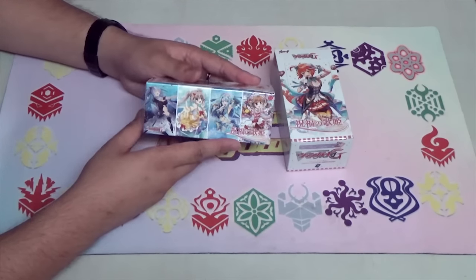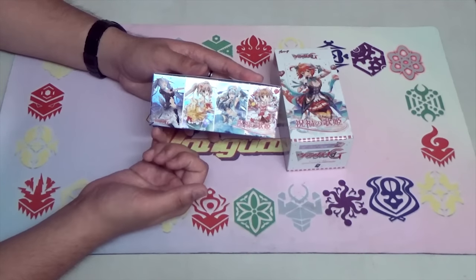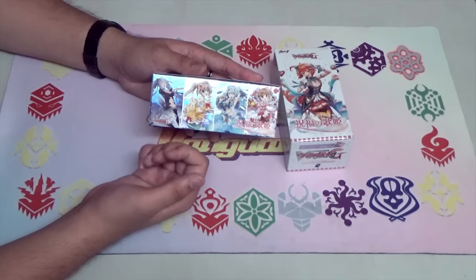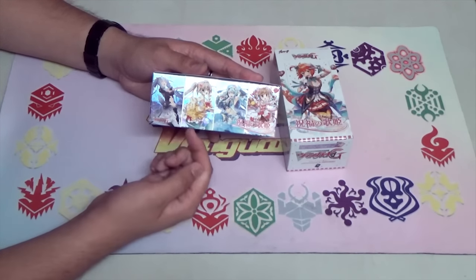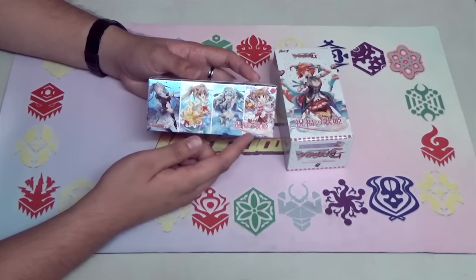Let's take a look at the other side. We have some of the units that are featured in the set. Starting from the left, this is Reindeer, and I believe this is Vert, as well as Coral and Pacifica.